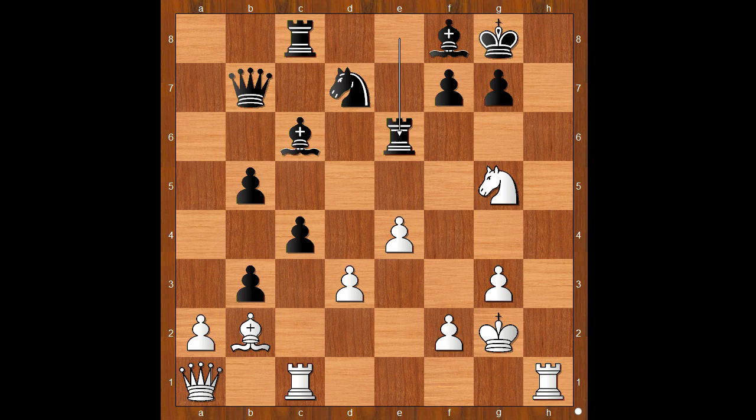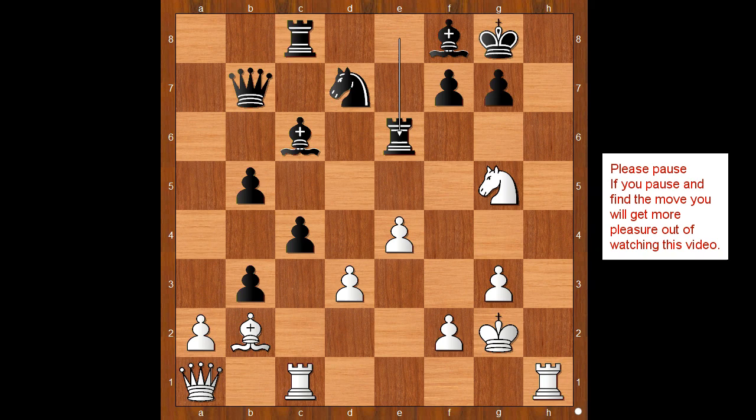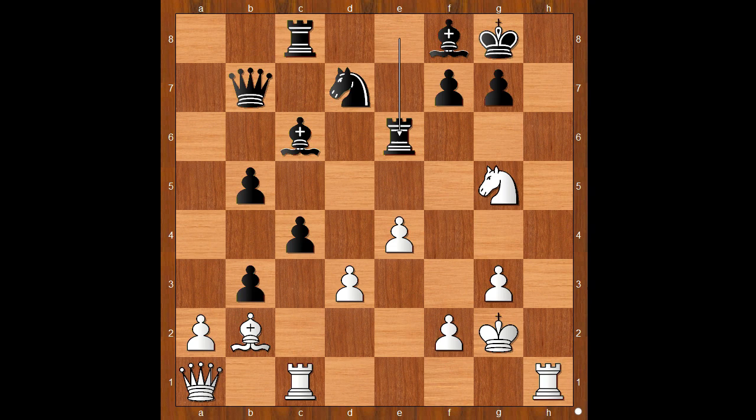Is this a good move? Rook takes on e6. What was the idea behind the bishop sacrifice? Please pause again and find the best move for white. Did you find knight takes rook? This is another move — but the move played in the game: are you ready? Are you really ready?